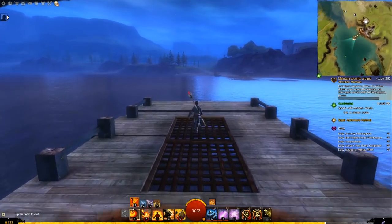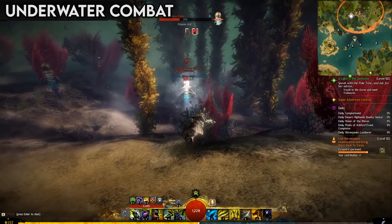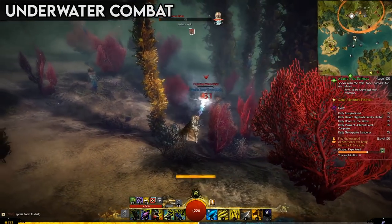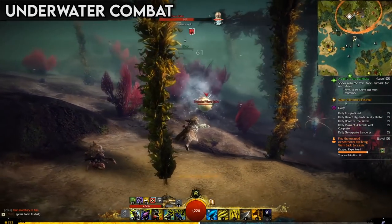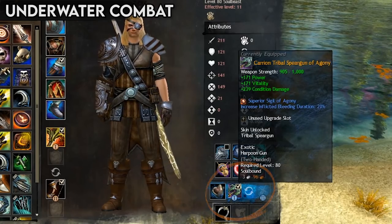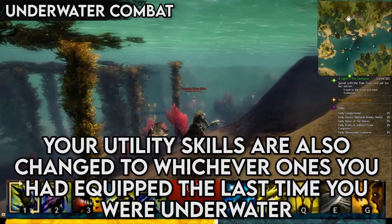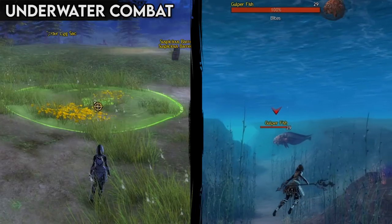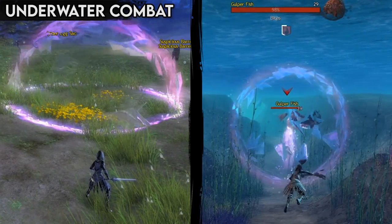Before we get to the main meat of the combat system, I want to briefly mention underwater combat. Underwater combat is slightly different to regular combat, as you're floating around in 3D space, but it's fundamentally the same. The thing to watch out for is that you have special underwater weapons that will change your weapon skills while underwater, and some abilities work a bit differently because of the different environment. A lot of abilities that are aimed on land will just cast directly on your target instead.